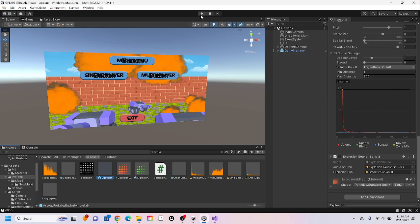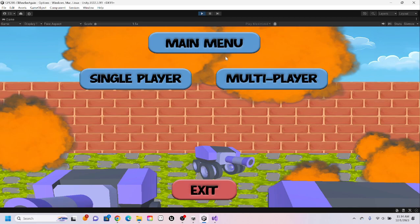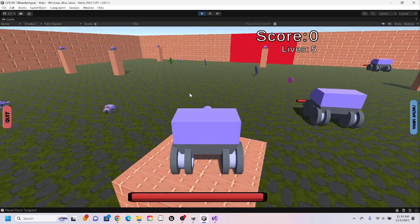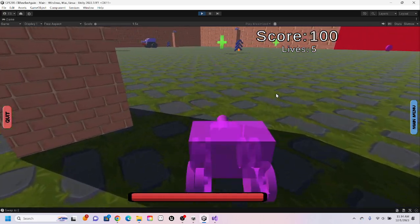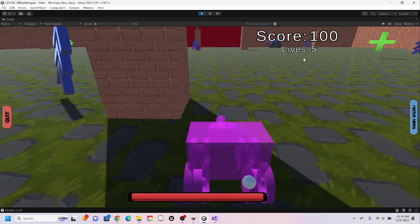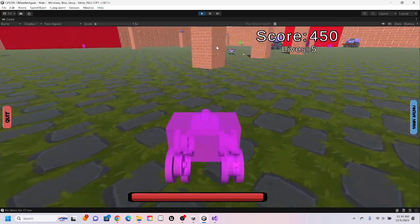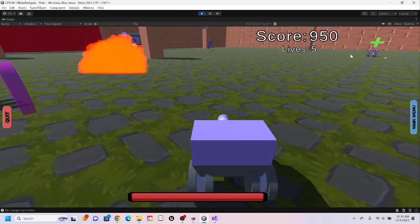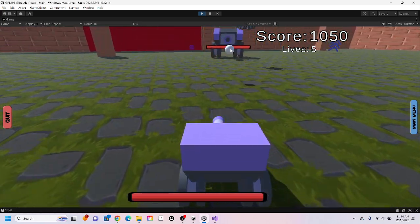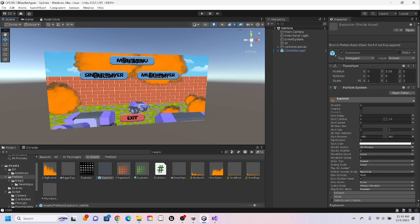Score pickup as already mentioned — gain score for picking up, enhance appropriate pickup, and power-up class. 50 points, another 50 points, another 50 points — a pillar might have been destroyed too. The thing is with the score, you also get points when you destroy pillars. That is score pickup.